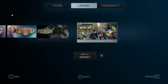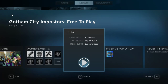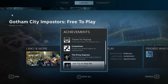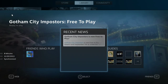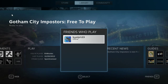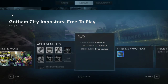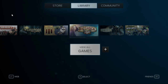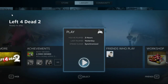Left 4 Dead 2 is a pretty fun game too — it runs on the same engine as Half-Life, according to my friend. Bioshock is also a pretty good game with a lot of achievements to unlock. It also shows who else plays this game, so if they're online you can hook up and play together sometime.